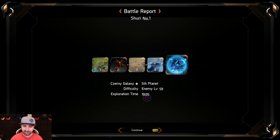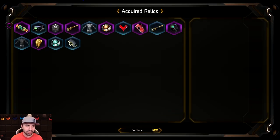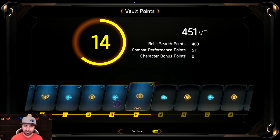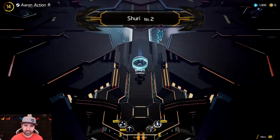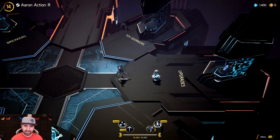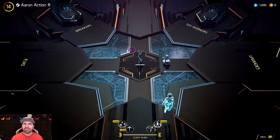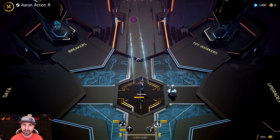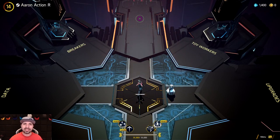Fifth planet, enemy level 59, exploration time 19:05 — a 19-minute run. These are all the different relics I acquired throughout trying to level my character, and these are the skill upgrades I took. I'm still level 14, leveling up through the season. We did not duplicate any relics and we weren't able to level up to 15 to get points to level up our character. That was a boss encounter and we only got to phase two — we still had phase three and four, but it would appear the Lagons took me out. I wanted a gatling gun but we never found a gold one.